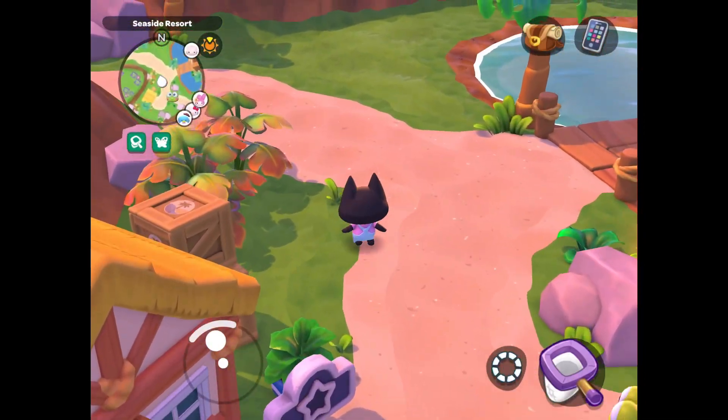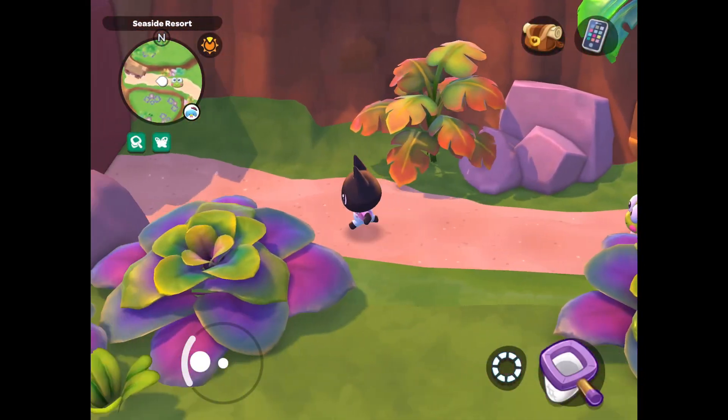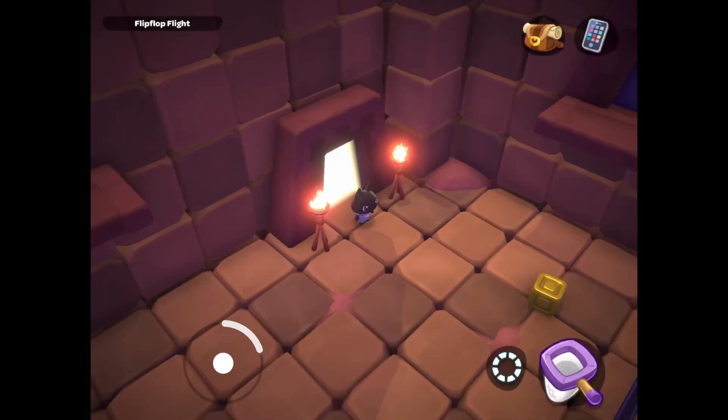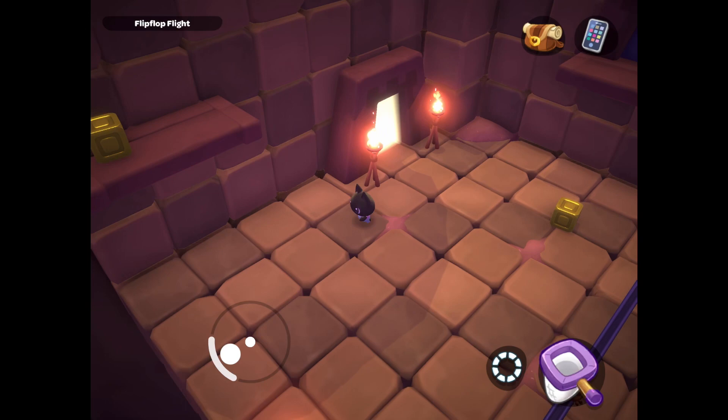The last critter is the hardest critter to find as it is often overlooked, and it is the scruffy short leg. It can be found in the seaside puzzle rooms at evening time or night time.